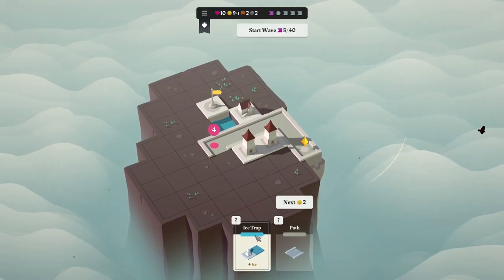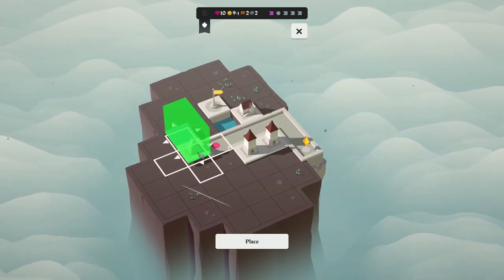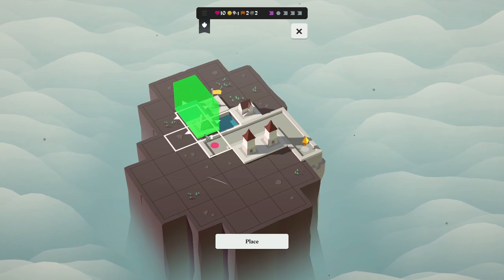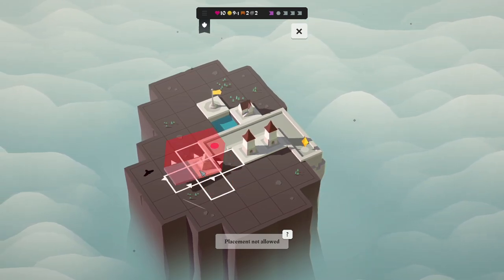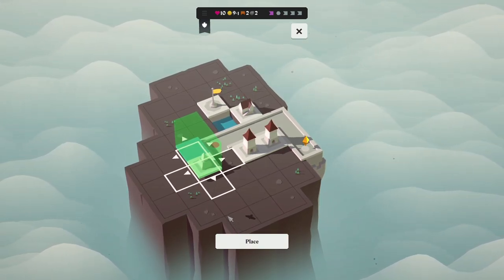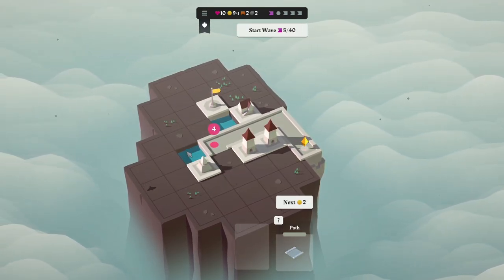If I put the workshop right here, it's not going to do anything for a bit, but hopefully will do something in the future. We had some stronger enemies there — that's okay. What is the ice trap? 'Places ice patches on all adjacent path tiles.' Some tiles have water tiles attached that take up extra space — so this would create an ice patch right there. And it always places water.